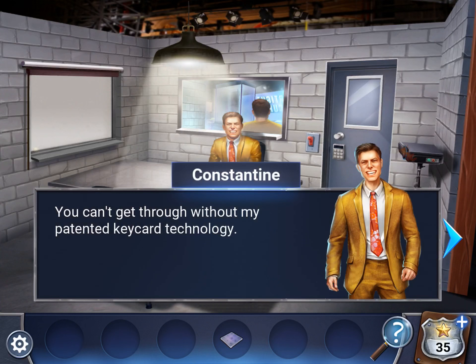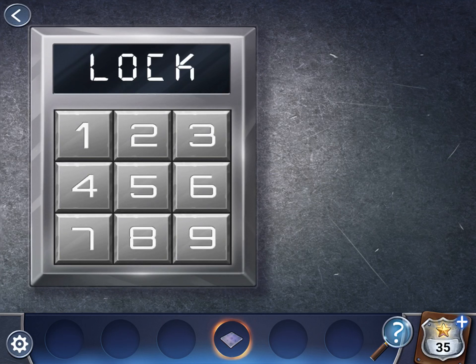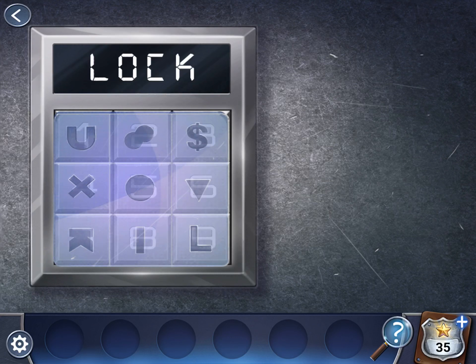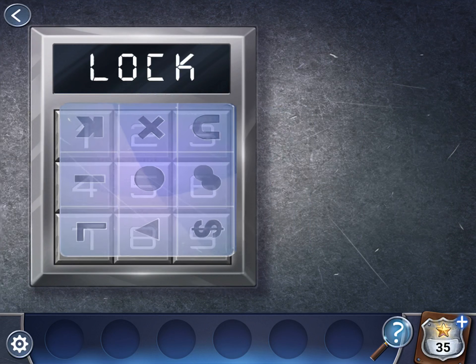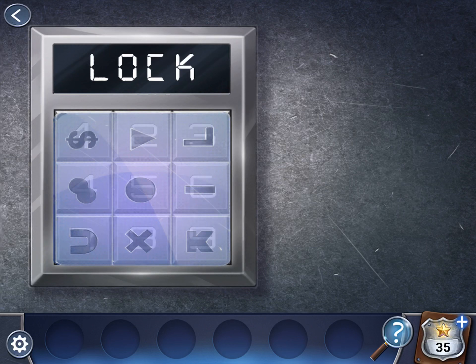Tap on the door — actually use this on the door. So notice it says 'lock.' You need to spell out LOCK. The L is 9, the O is 5, the C is 3, and the K is 9. So if you put that together, you get 9, 5, 3, 9.